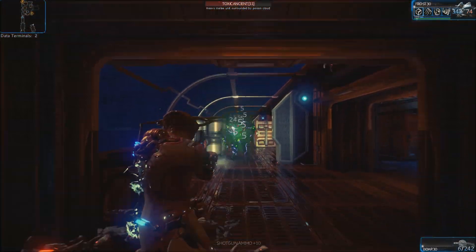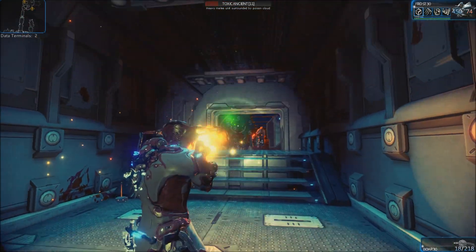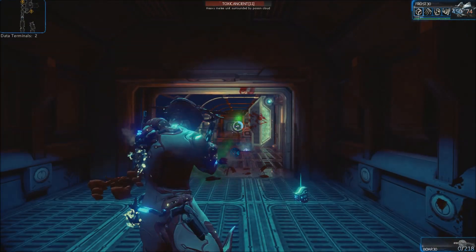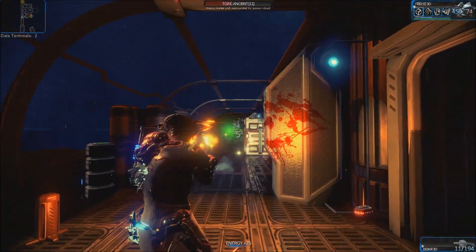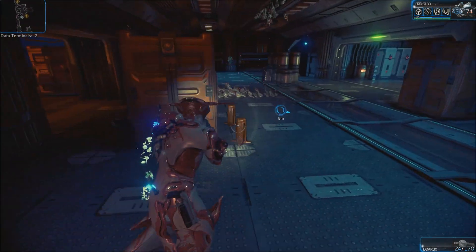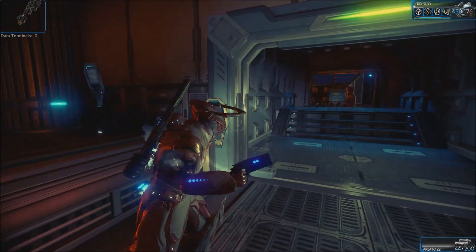Here we have another Toxic Ancient — try and engage them from range, because if you go too close they'll take health directly off you and just ignore your shields. Three Toxic Ancients in the first corridor — the game isn't happy with me at all.